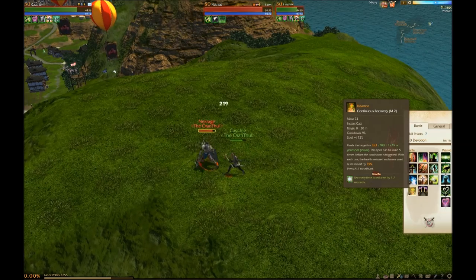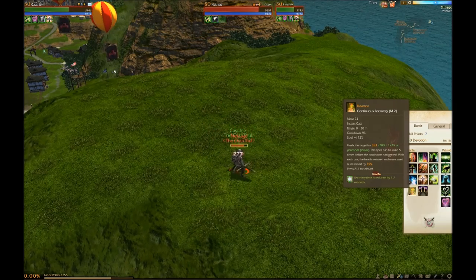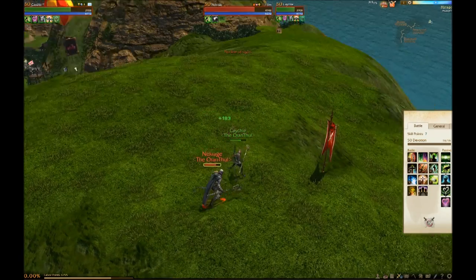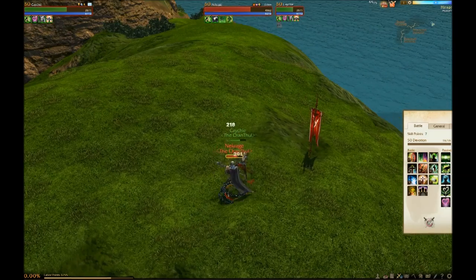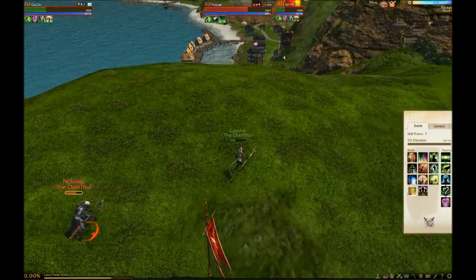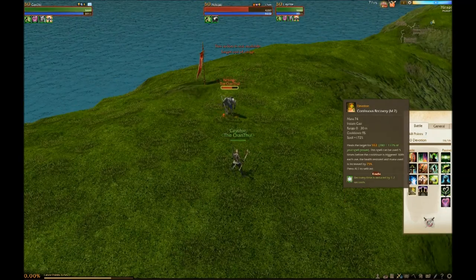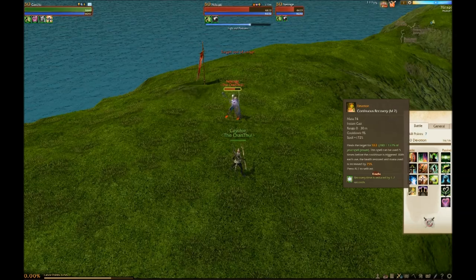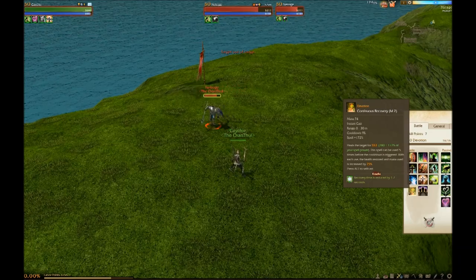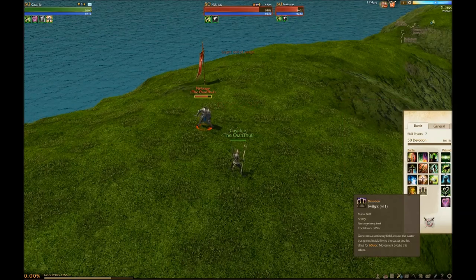Next heal is Continuous Recovery — this is probably the most overpowered heal in the game. People will grab this even with other trees and won't be a healer but will have high survivability. My health's low — watch this: Continuous Recovery, back to full health almost instantly. It lets you heal five times before it goes on cooldown. The mana cost increases by 25% each use, but it also heals 25% more each time. So it is strong — it's pretty nasty.